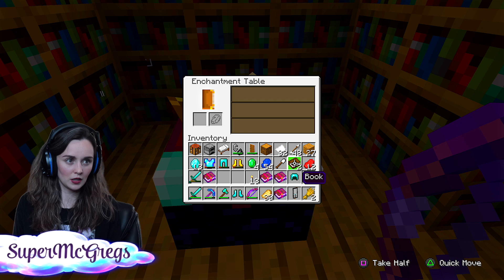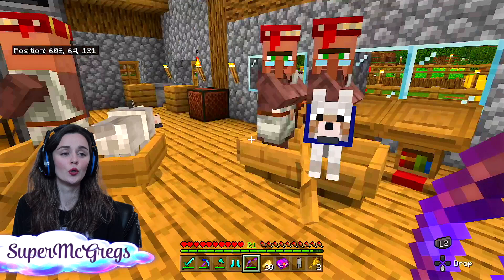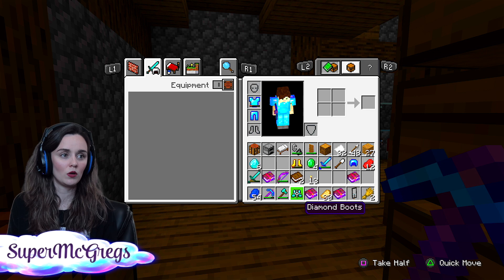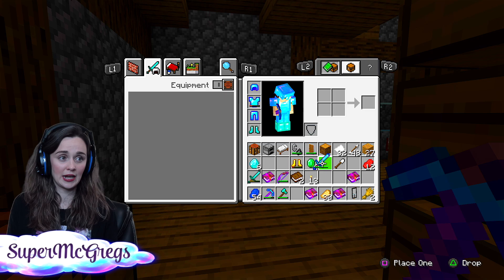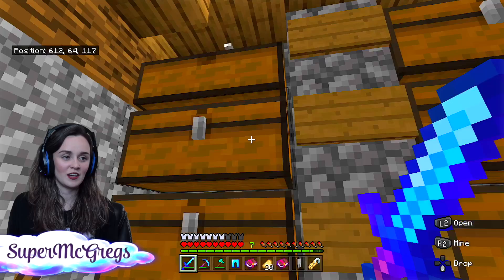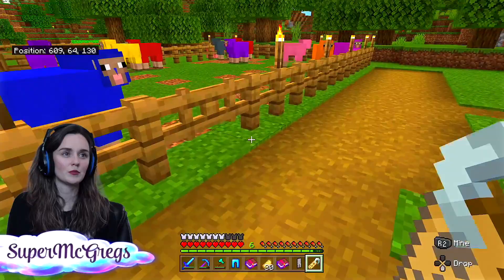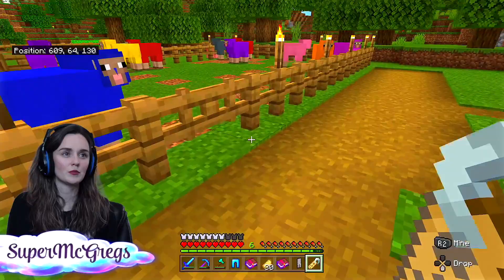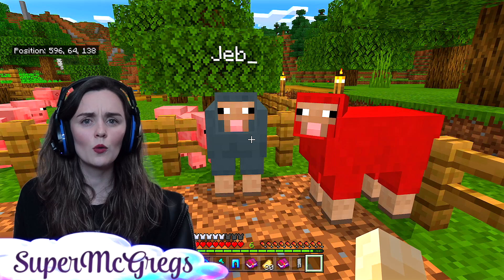Let's see what else we can get. We have our sword — good. We have our pickaxe — good. Some more name tags — nice. I want to name a sheep because everyone keeps telling me to. Jeb underscore. Let's name the gray sheep because gray is not the nicest looking color anyway. Hey Jeb, we have a name tag for you. It didn't work! Oh my God, I just wasted it.